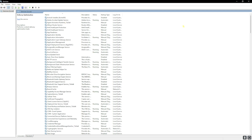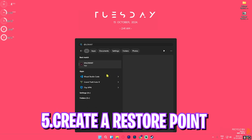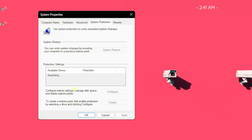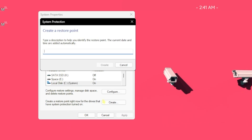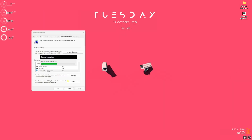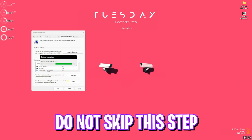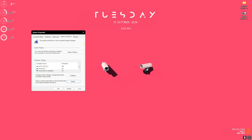Once done, close services. Next, create a restore point by searching for 'create a restore point' on your PC. Select your local disk C, click create, and name it something memorable — like 'valorant.' I highly recommend not skipping this step so you can restore all your settings without data loss if needed. Once done, click close and close system properties.